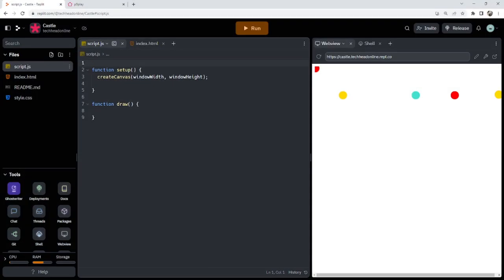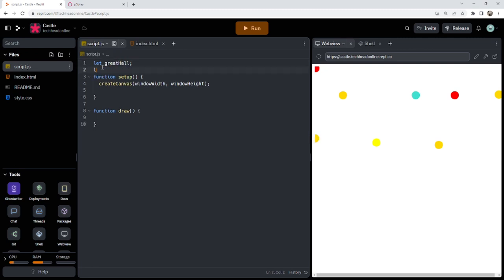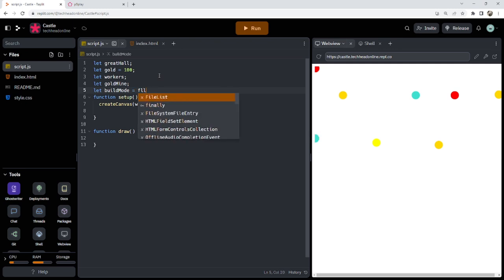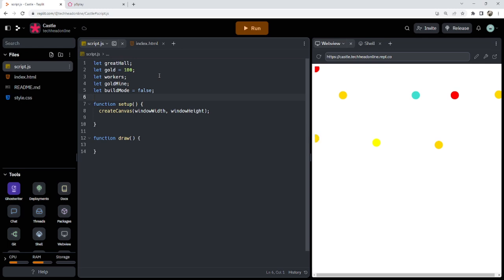We're going to make a bunch of variables first, as usual. We're going to have our castle — in Warcraft 3 it's called a Great Hall, so we should call it that, but 'player castle' makes more sense for now. We'll have gold as our currency, set to start at 100. I want a variable for my workers that are going to get my gold for me, one for my gold mine, and one called 'build mode' — that's going to be for whether I've clicked on the barracks button to place my barracks.